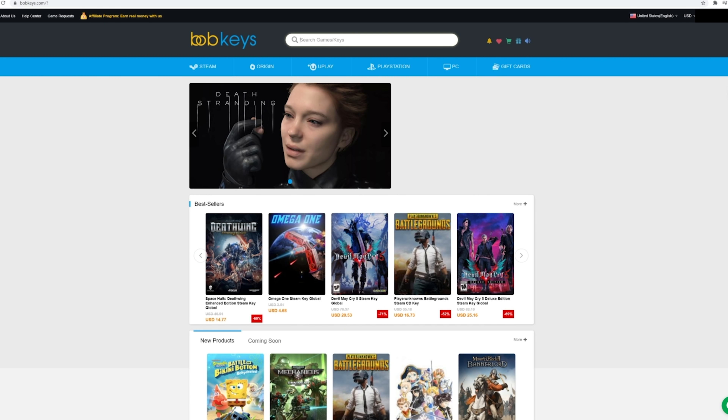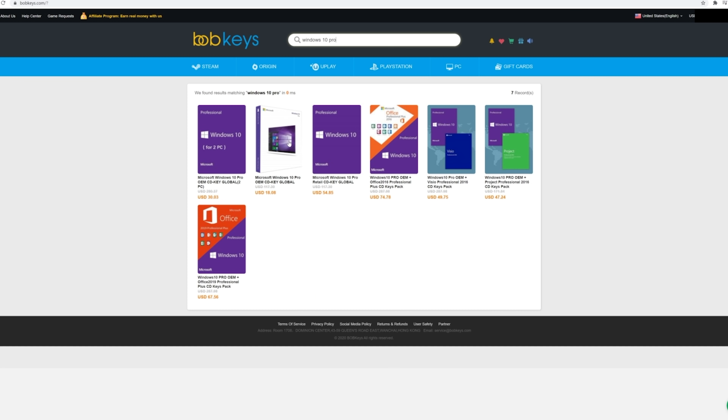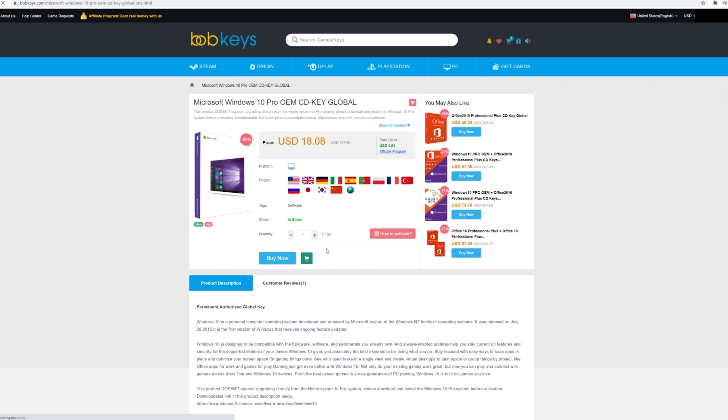Bobkeys sell Microsoft keys, Steam keys, Origin keys, Xbox and PSN keys, probably even house keys. If we jump over to Windows 10 Pro, you can see there's only 18 US dollars instead of over 100.